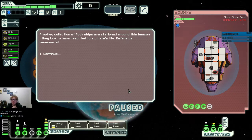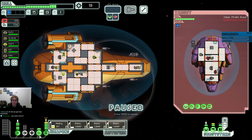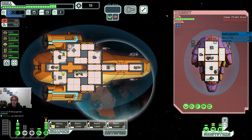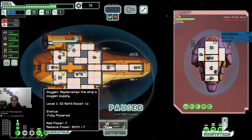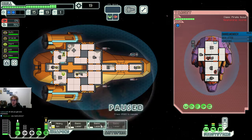A motley collection of rock ships are stationed around this beacon — it looks to have resorted to a pirate's life. Two lasers, so once again that means we can starve this ship out if we turn off our engines and just use our shields. It's also a good way to train shields, although it would be nice to train engines as well. Basically, our plan is going to only involve a certain amount of lasers.